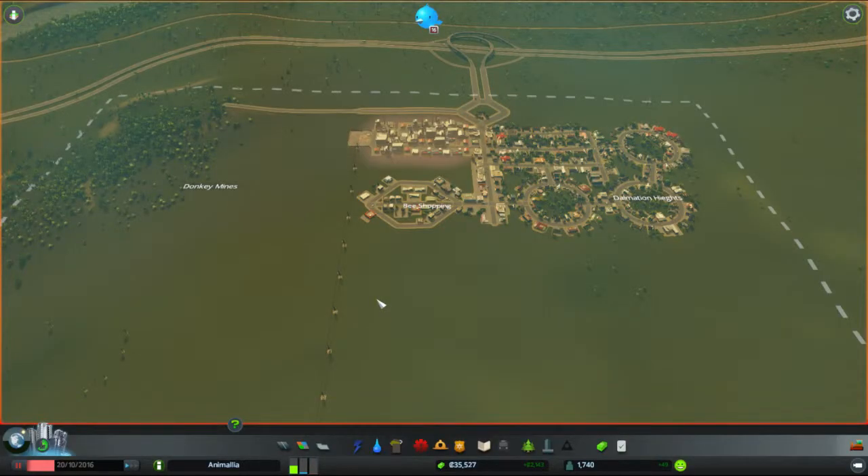Hello ladies and gentlemen, I'm the Marmoset and welcome back to City Skylines with our little town of Animalia. As you can see, we've only got really three districts so far: Bee Shopping, which is our little hexagon here; Dalmatian Heights, which are our suitably extending circle districts; and we've got the Donkey Mines.